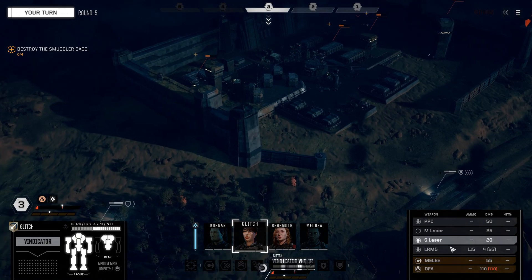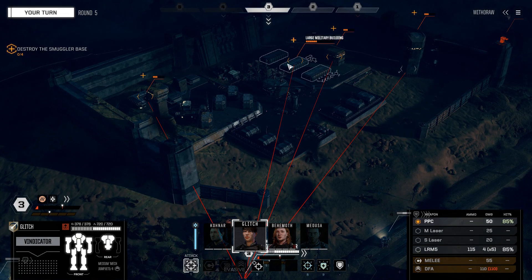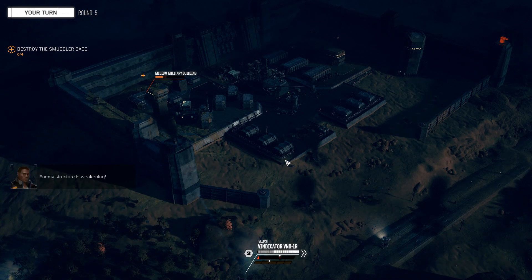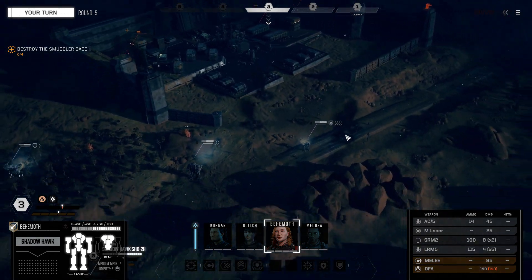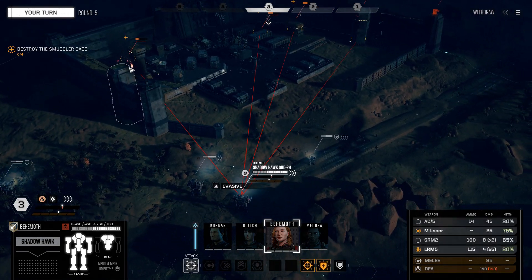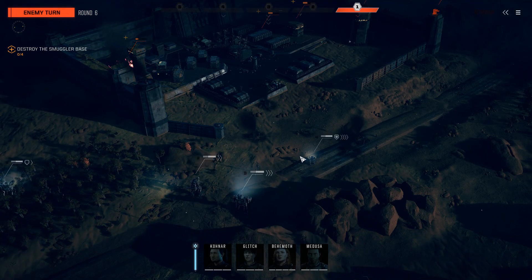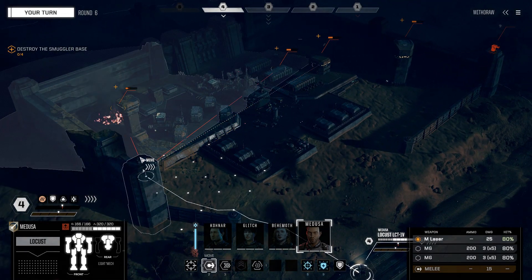Let's move Glitch in and start hitting people with the PPC. I have an 85% chance to hit that with the PPC, so let's go ahead and do that. Behemoth, let's move you right here - I'm going to pepper them with LRMs. I don't want to use any more of my AC5 so I'll turn that off. Let's hit this military building again.